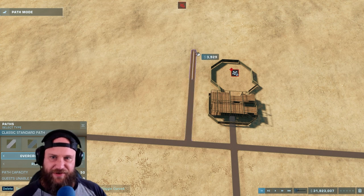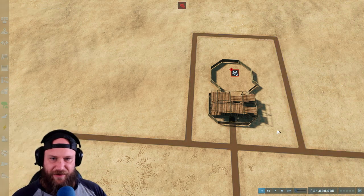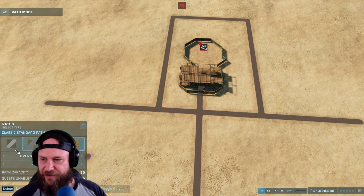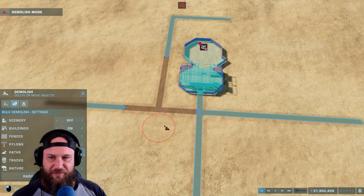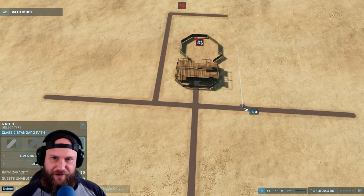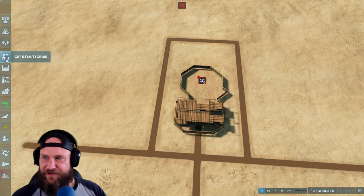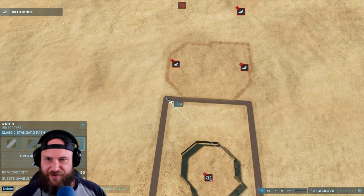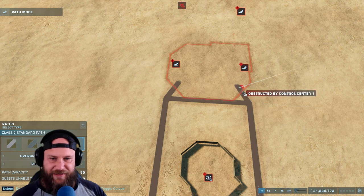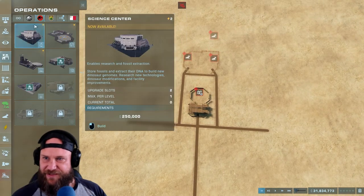I really enjoyed building the guest arrival area - I wanted to build around it and add more plants. I haven't played this in a while so I was very new to it again. I started off just surrounding everything trying to make it look nice and neat. The control center was our main thing - I thought that looked pretty cool, and then we started doing the science center and the expedition.